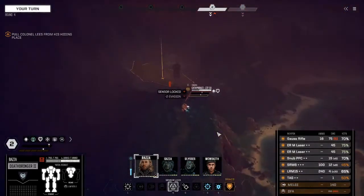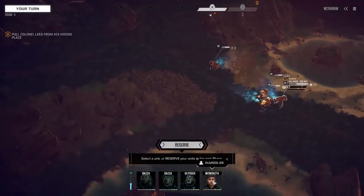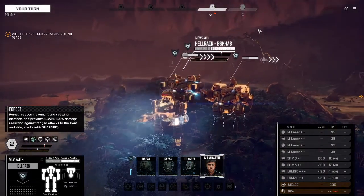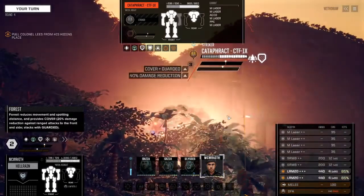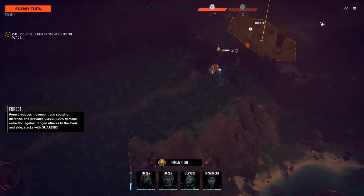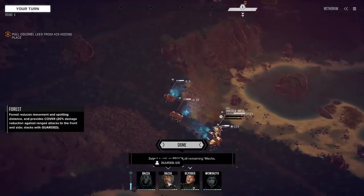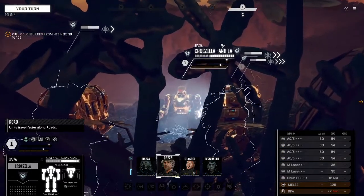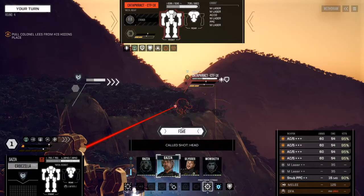Yep it's a Cataphract. I'll take a shot at him — just knock him around a bit. This Quick Draw — I remember last time it gave me a little bit of trouble. I think there are some Orions involved in this as well, and a Banshee. There are reinforcements — I do believe there is a Banshee involved.